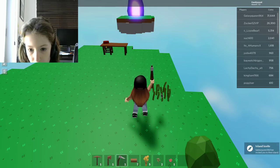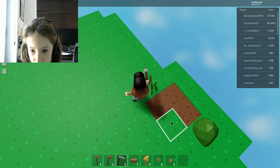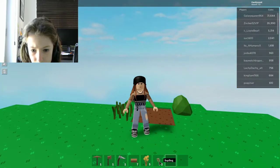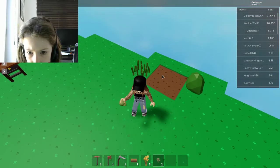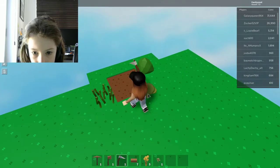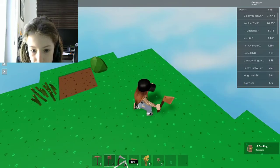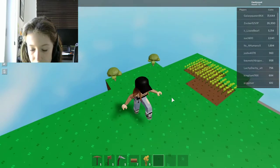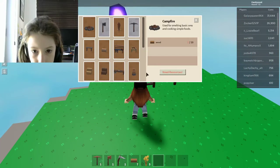I've got berries — can I plow this grass? What do you do with berries? I think you eat them. Oh, I found saplings — sweet! I need to plow to get the sapling. So I've got saplings and I'm going to plant it there. This game looks fun enough.